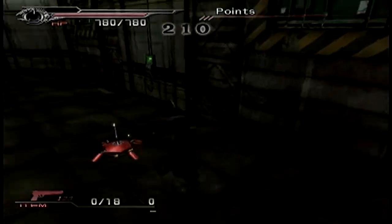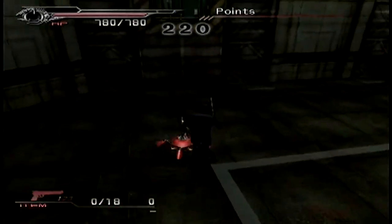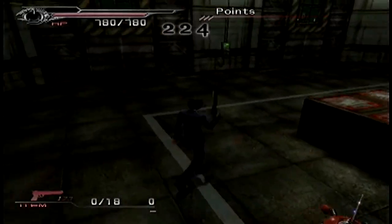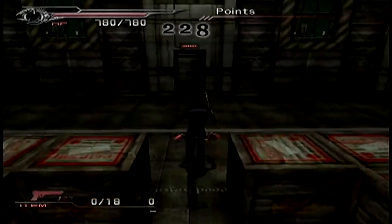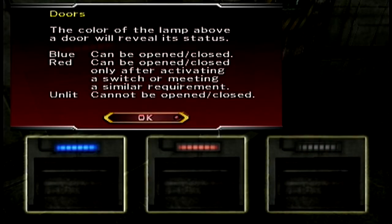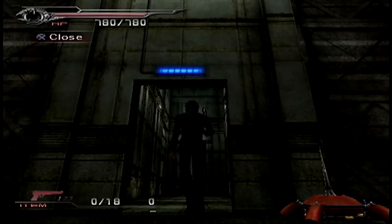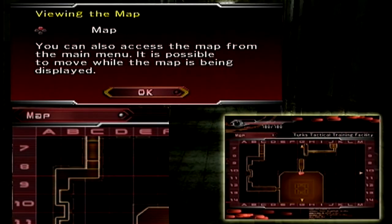I'm definitely going to do that. There are things called memory capsules or something, and I'm just going to try to keep a list so that I can do it. Now we can learn about doors — doors that are blue, you can go through. Doors that are red, you cannot. And doors that are gray don't open.